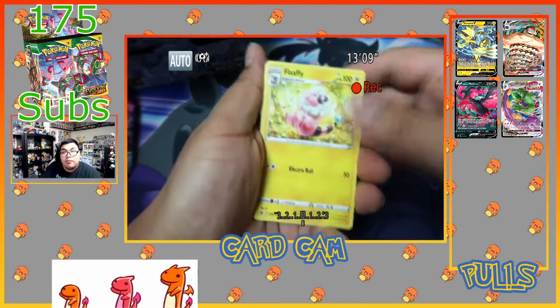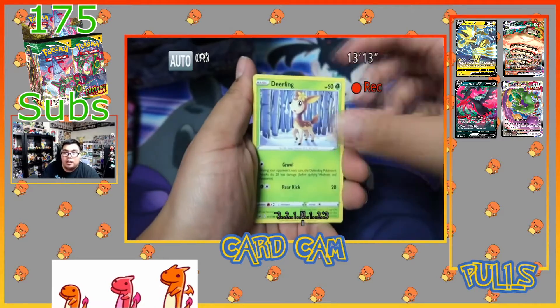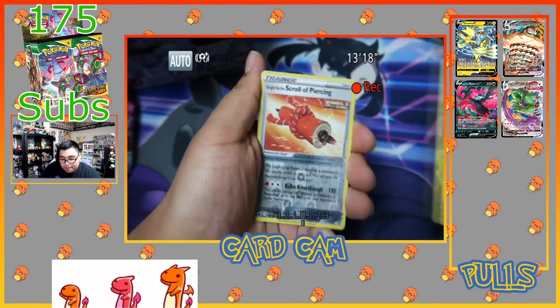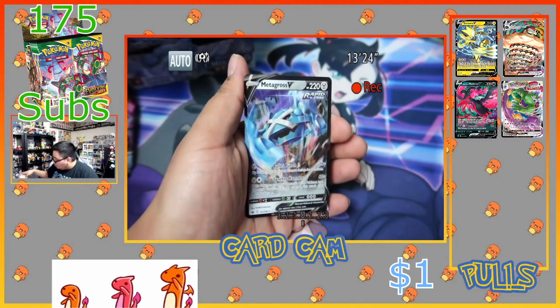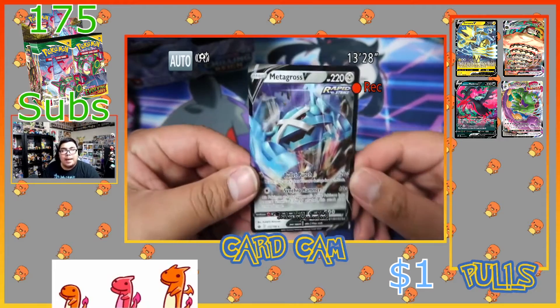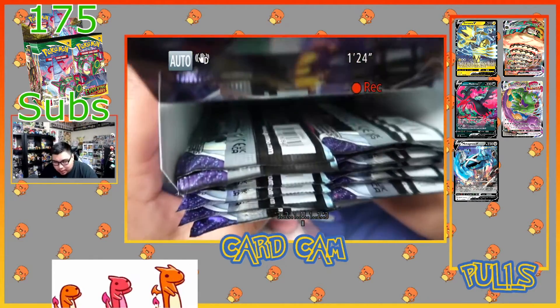We got Fluffy Tail, Kakuna, Karen's Conviction, Deerling, Delibird, Larvesta, Murray, Scroll Piercing, and a Metagross V — let's go! Third V card of this opening, not bad. Just a few packs left, there's for sure at least eight on each side so we have a little bit over sixteen left.